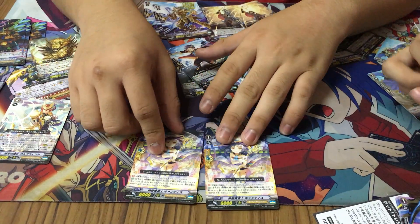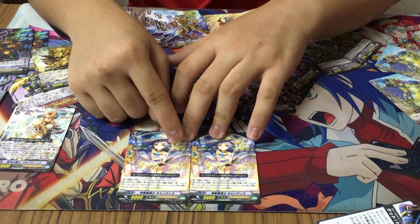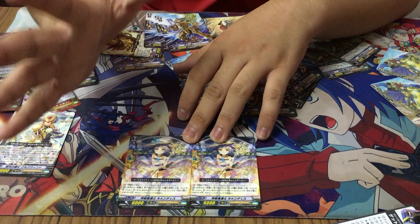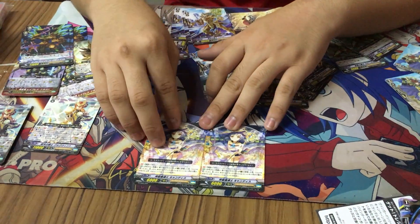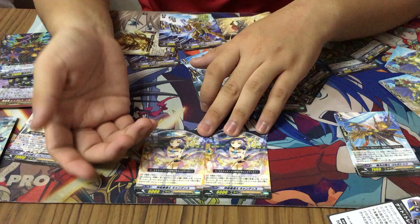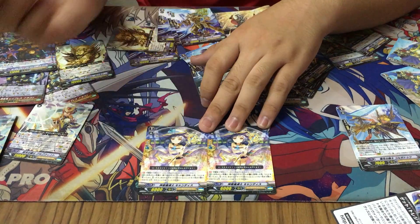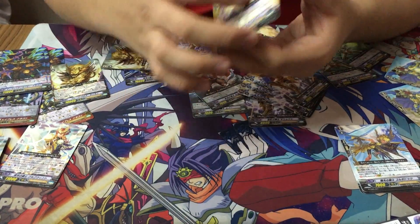Now the Kanzen is strong because it doesn't have the restriction that it must be called from hand. Compared to the unflippant negate lady, who requires you to pull from hand — this Kanzen girl can be called from the deck. So Gergin can Kanzen — finally!